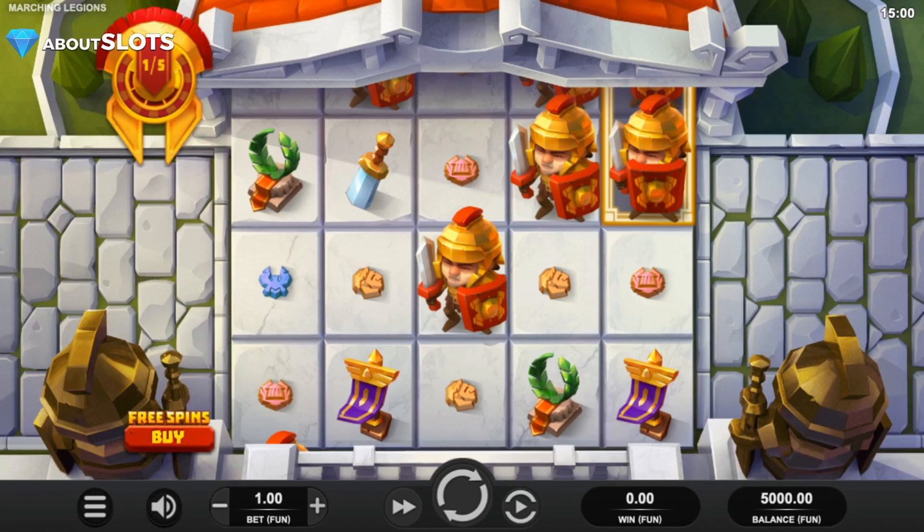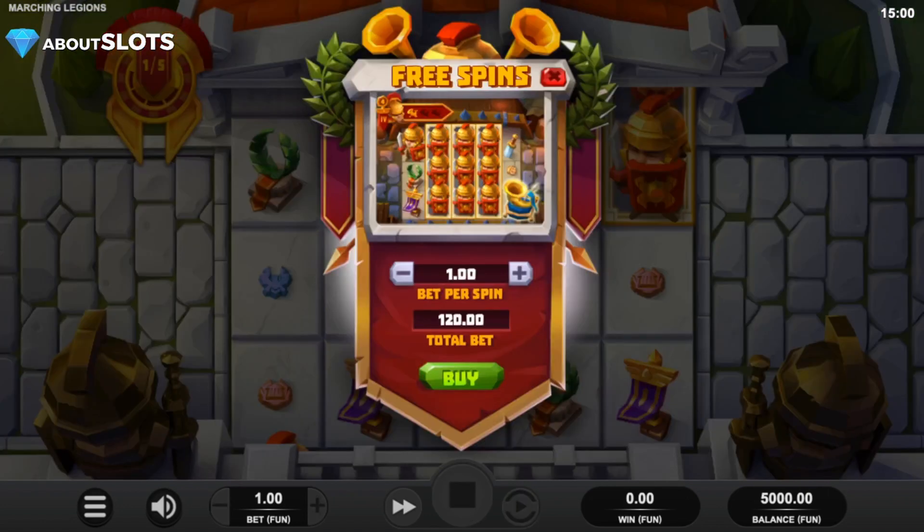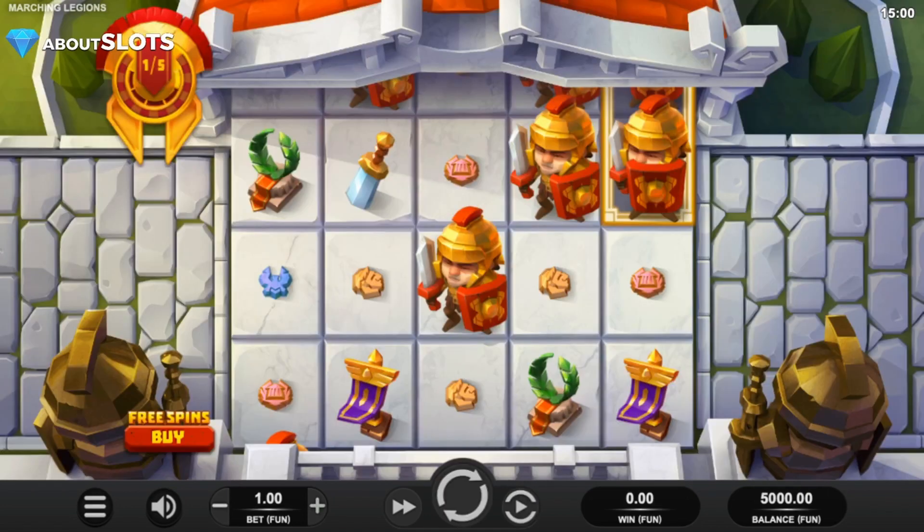We see the field from the Roman Empire or whatever it is. The soldier here is the best symbol and the main thing to look out for. There's a meter up here in this helmet saying one out of five, displaying how many soldiers we've collected to get the bonus. We also see a free spins or bonus buy feature which is 120 times your bet.